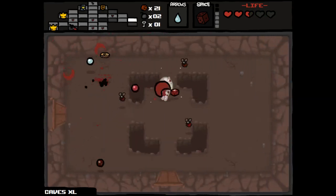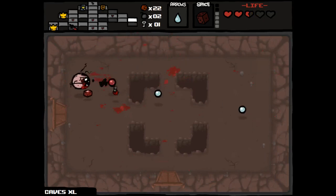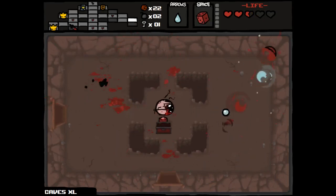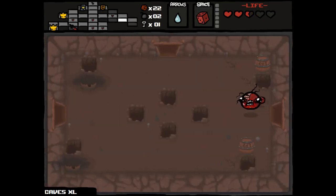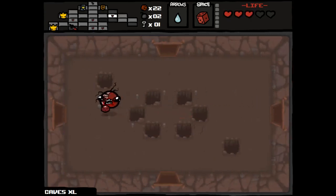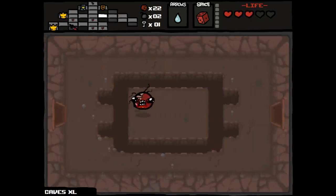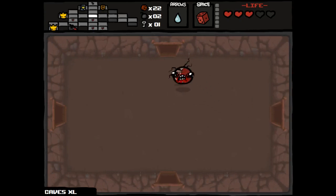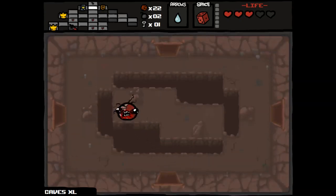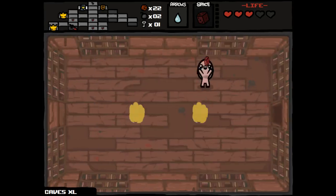I took a lot more damage than I'm comfortable with there, and repeated it on this room by dodging directly into a shot, which was really dumb. But there's a lot of health remaining that I can use, and we're gonna be able to get at least a few more re-rolls. This is an extraordinarily large floor — kind of unexpected. I realize it's a Caves XL, and Curse of the Labyrinth doubles it, which is what designates that there's two floors.